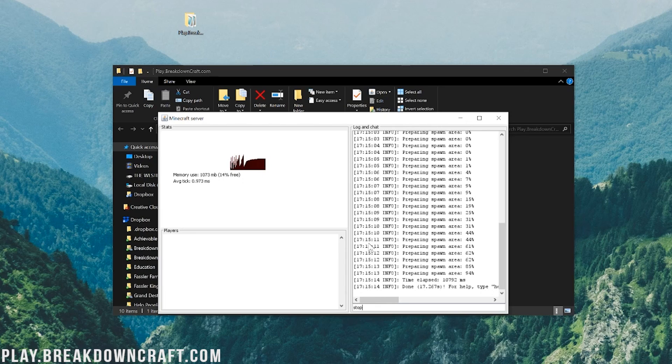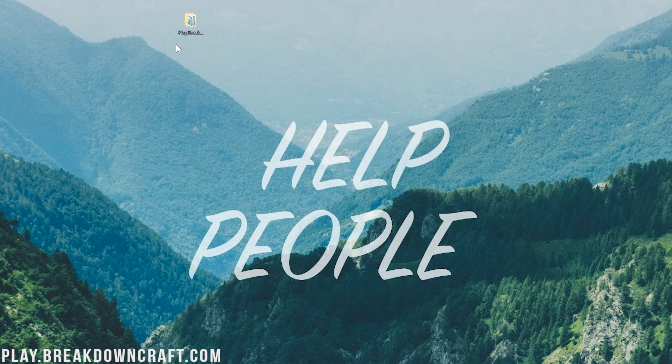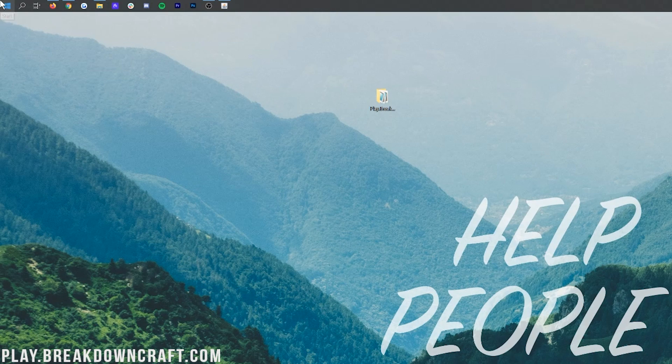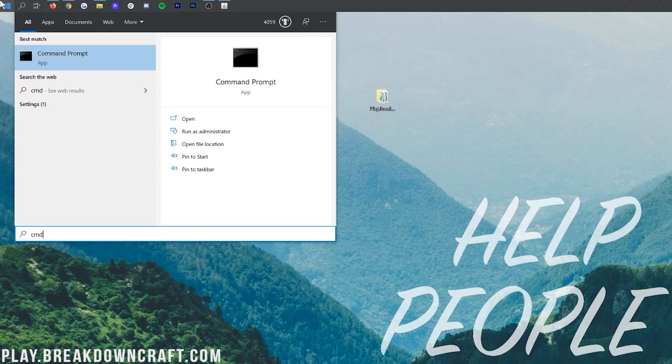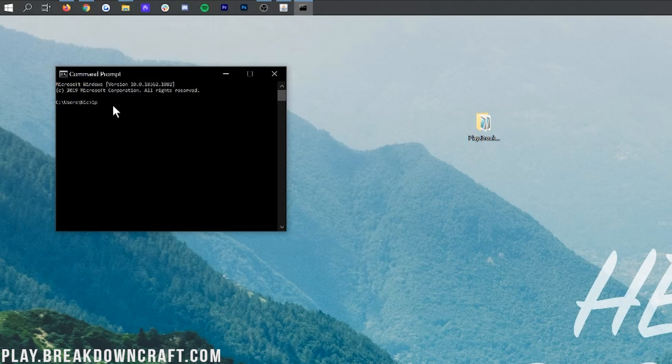To test and make sure your server is joinable — and this is also how you'll always join your server — click the Windows icon, and this time type 'CMD'. Open Command Prompt. In Command Prompt, type 'IPCONFIG' — all one word — and hit Enter. You'll have a bunch of numbers come up, but specifically you need two numbers, so go ahead and open up Notepad to write them down.